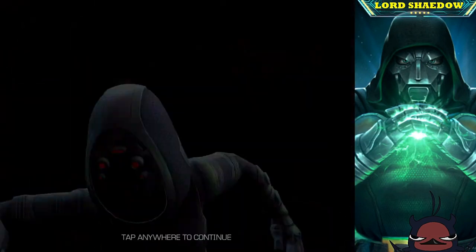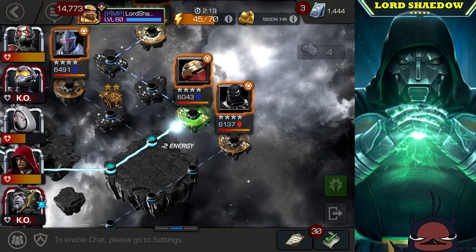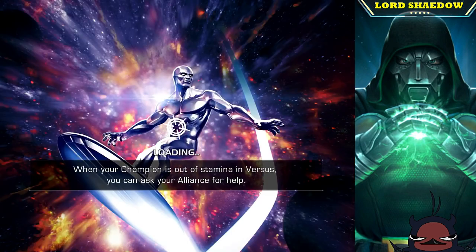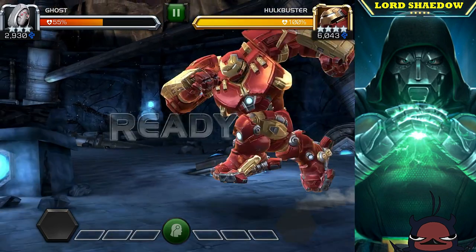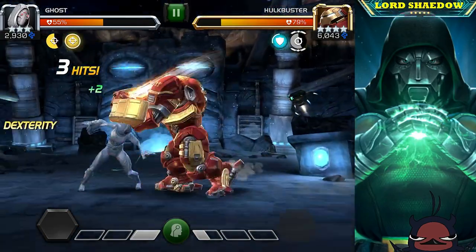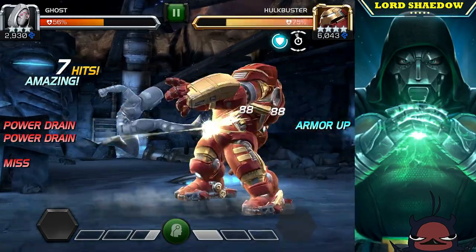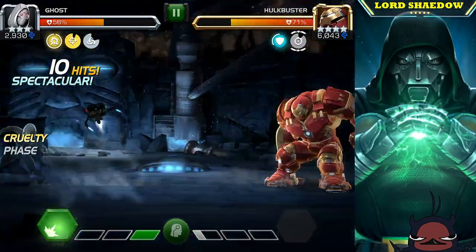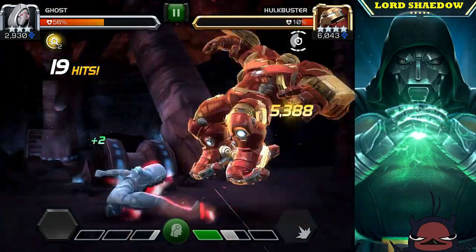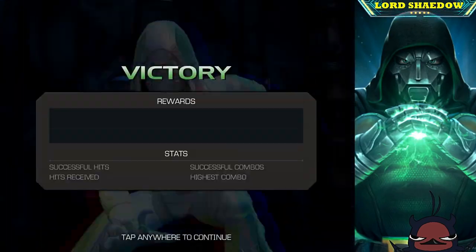Now we get to fight Hulk Buster — the last fight before the final boss. He's not very difficult, nothing special. I cannot evade his special two, so what I try to do is always bait out his special one. That power drain was a little annoying, so I fired off my special two immediately because once I saw the power drain I was like, 'oh no, taking too long.' Down he goes.